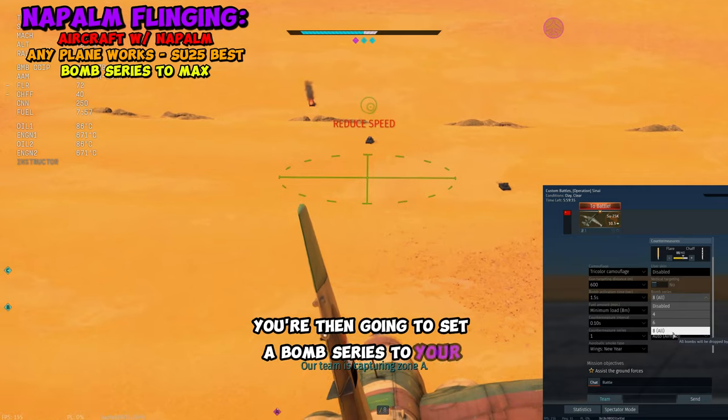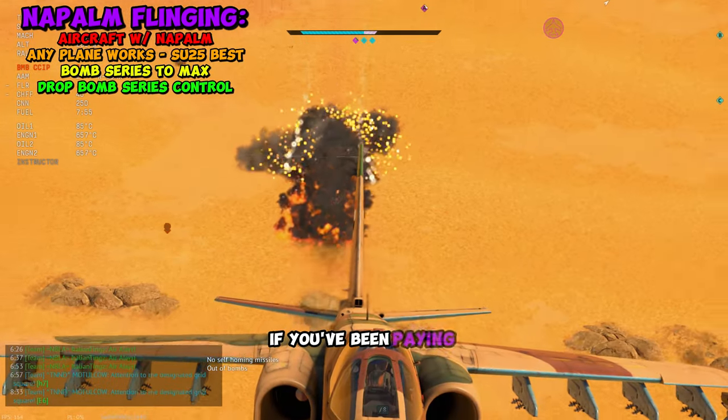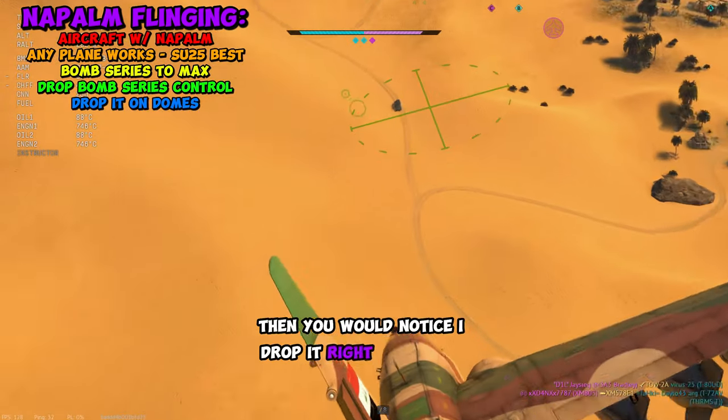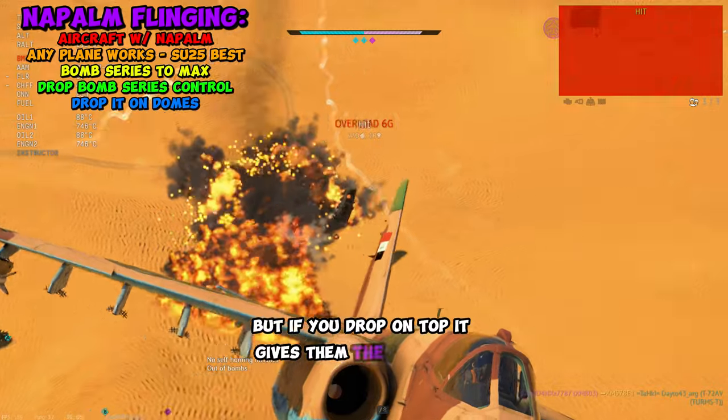You're then going to set a bomb series to your maximum drop, and then you have to keep eyeing in Controls' drop bomb series. If you've been paying attention, you would notice I drop it right on top of them. You can drop it on the side and the front, but if you drop on top, it gives them the maximum fling.